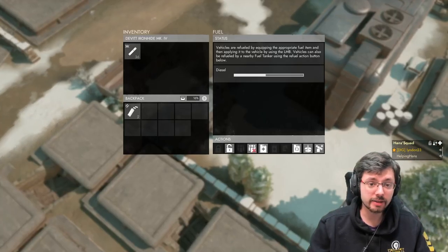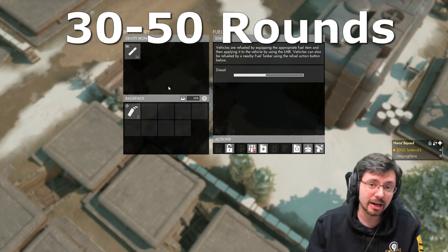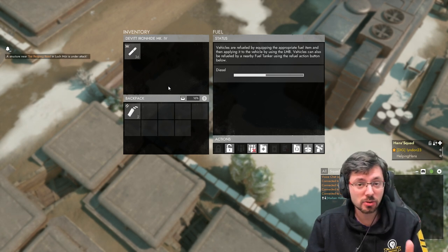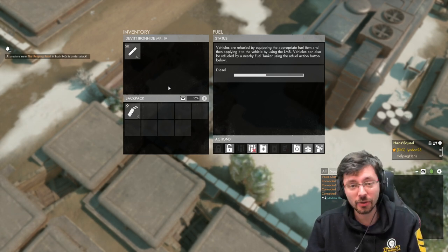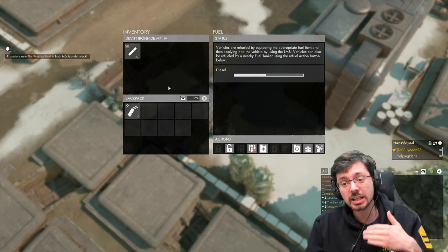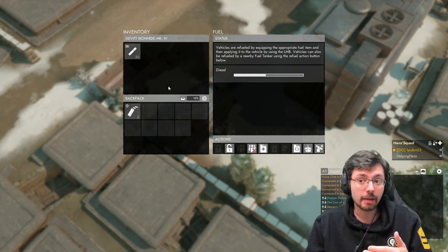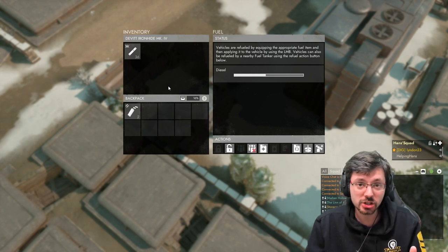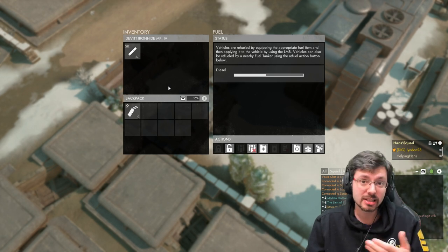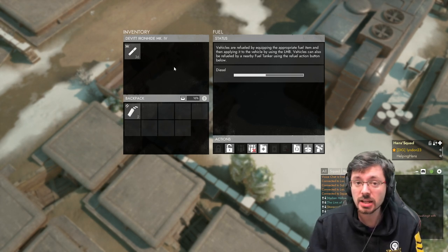When looking at the tank's ammo, generally anywhere between 30 to 50 rounds is a good amount to have in your light tank. That's enough to take down enemy vehicles and keep you going for maybe half an hour to an hour on the front line. Any more than that is too risky because if you lose the tank, those rounds could fall into enemy hands. Also, when you destroy enemy tanks there's a good chance you can recover their rounds, so you can often resupply from the enemy's ammunition.